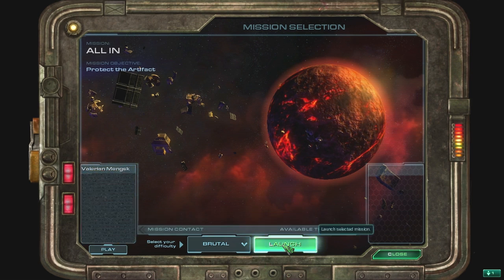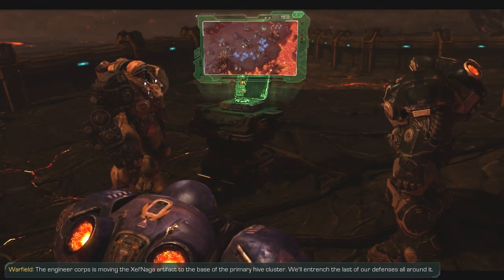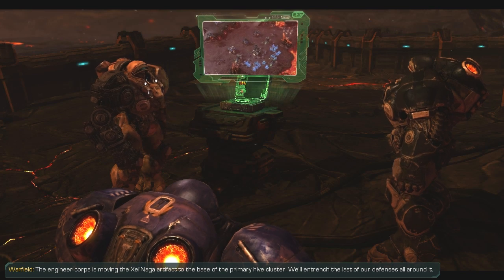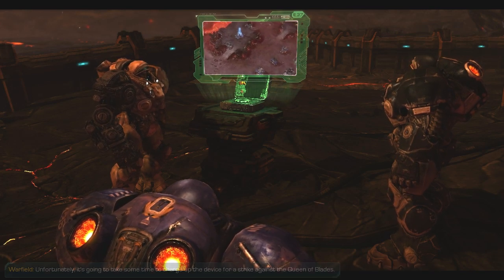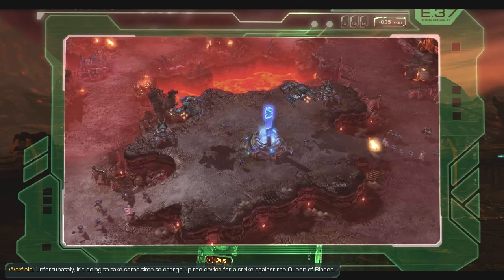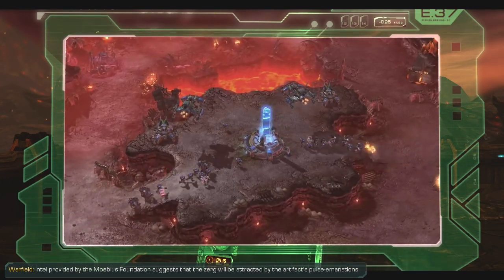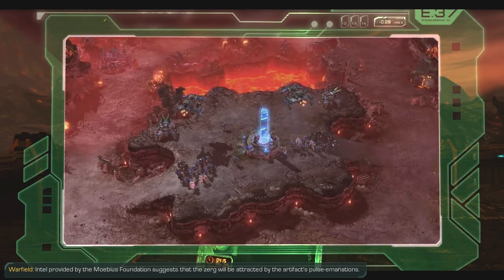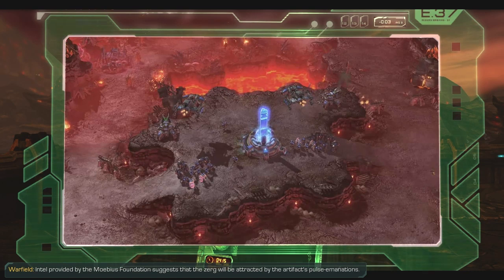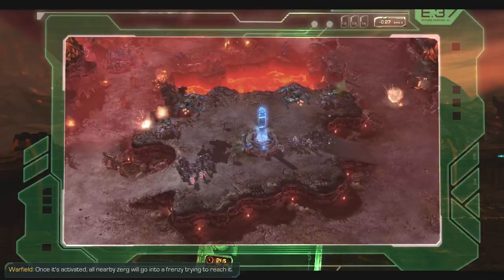Okay, let's go. It's kind of weird. We're sending the Xel'Naga artifact to the base of the primary hive cluster. We'll entrench the last of our defenses all around it. Unfortunately, it's gonna take some time to charge up the device for a strike against the Queen of Blades. Intel provided by the Mobius Foundation suggests that the Zerg will be attracted by the artifact's pulse emanations. Once it's activated, all nearby Zerg will go into a frenzy trying to reach it.